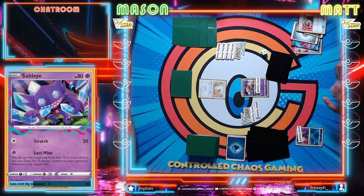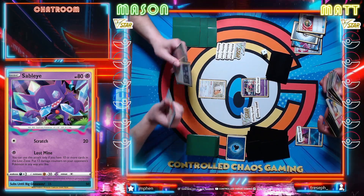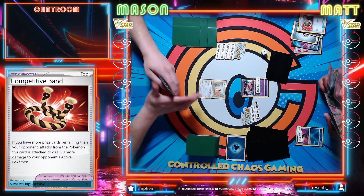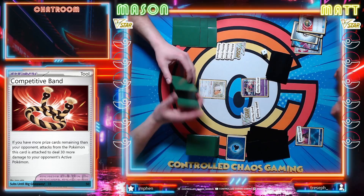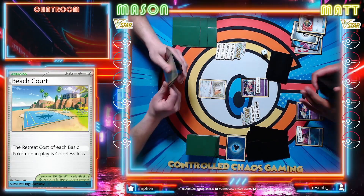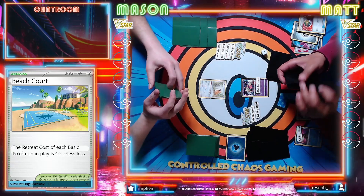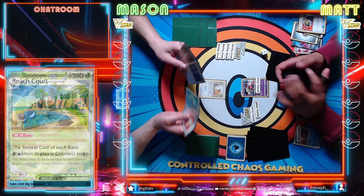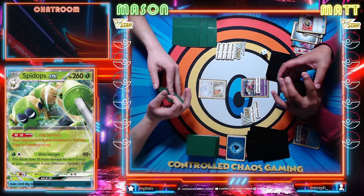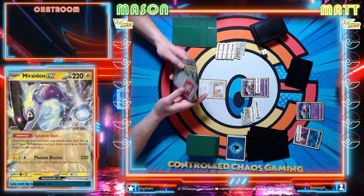I'll play the Nest Ball, definitely gonna grab another Comfey here, just running over some more resources. I'm gonna try and get as many into the Lost Zone as possible so I have the best chance to get to turn two Rolling Iron. Two is practically the minimum to be able to pull that off, so we'll see if my plan ends up working out for me.